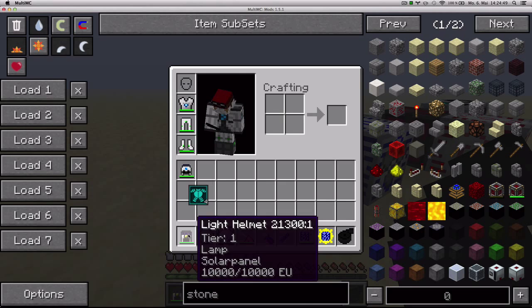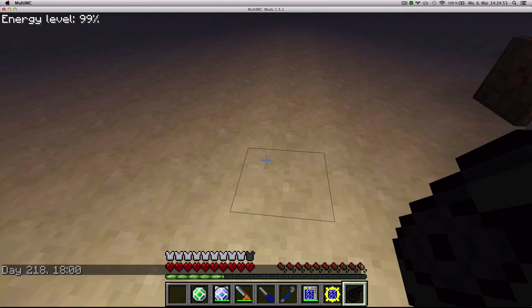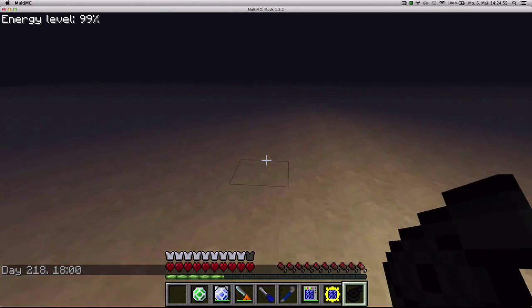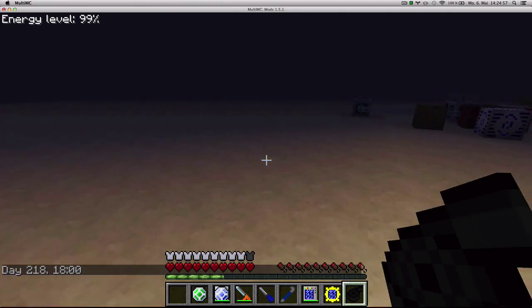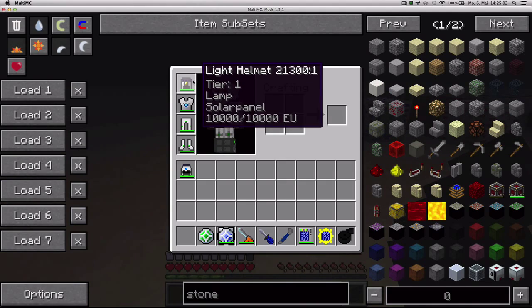Light Helmet — it's an item that makes you produce a little bit of light around you. And when you move, it'll move with you. It also works underground, but it's less reliable since it consumes energy.